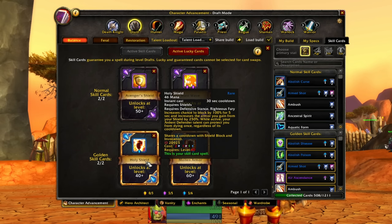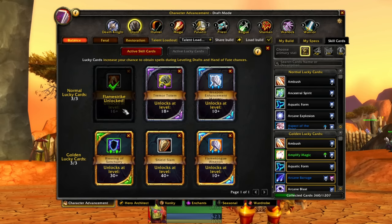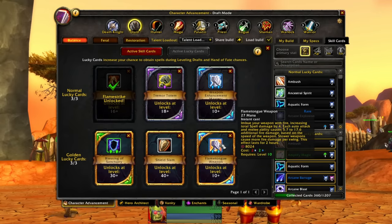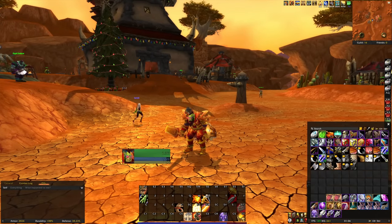Holy Shield — you can't use Shield Block with this anymore. It's going to be 100% chance to block for 5 seconds, and you get more armor from your shield. Ardent Defender can protect you from dying once regardless of cooldown — that's really good. And we have the Molten Armor just for theme: 75 fire damage when hit, that's really cool. For lucky cards: Flamestrike of course, Tremor Totem, Enhancement Mastery because I want Flametongue Weapon, Shield Slam, and Blessing of Sank. This seems like it's going to be extremely thematic and run really well even in Mythic Zero. I've got a bunch of gear I can put on when I get there, and hopefully we do some Mythic Plus tanking with the fire build.